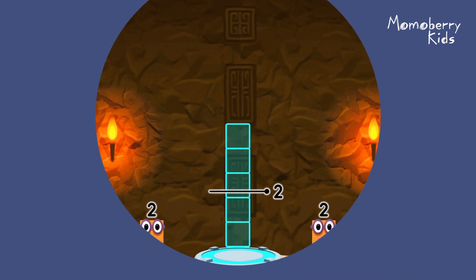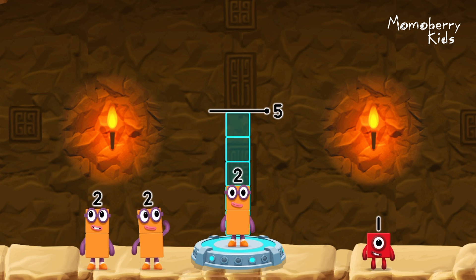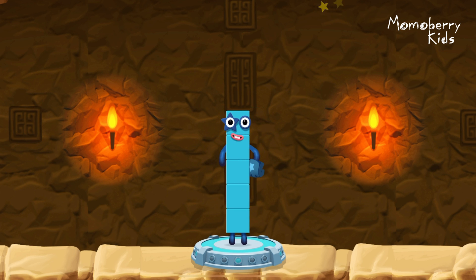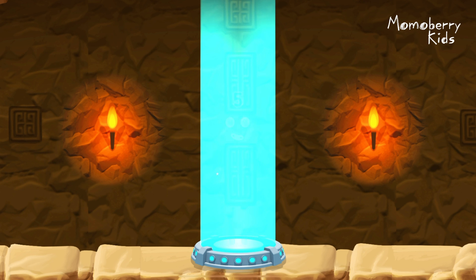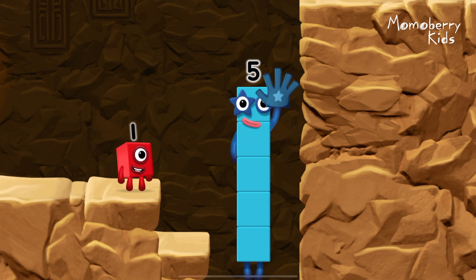Add number blocks to make five: two, two, one. You solved it! Two plus two plus one equals five. Hi five! Yes, you got it!